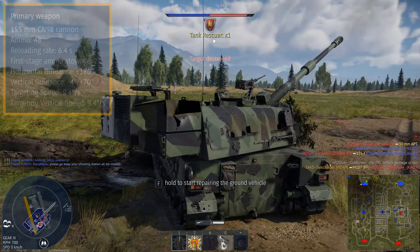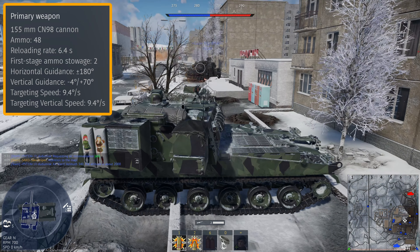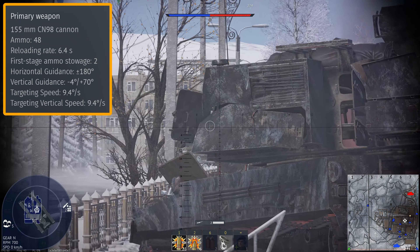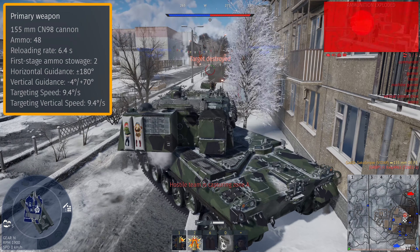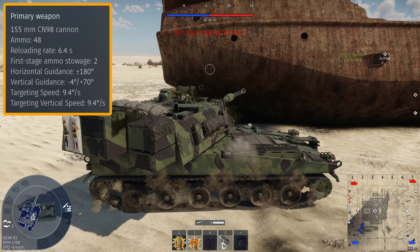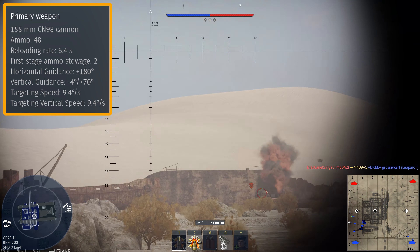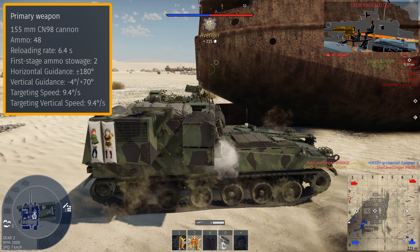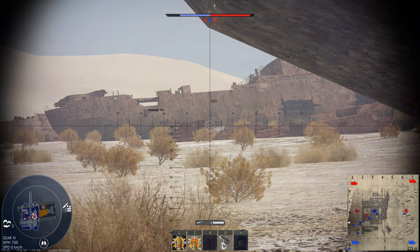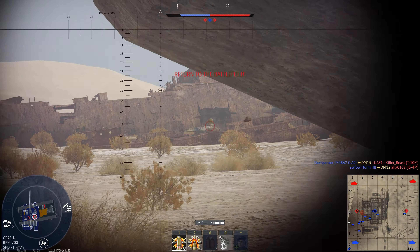Onto the main gun — this is the 155mm CN-98. One of the biggest downsides of the Vidar is the gun depression; we only have 4 degrees. This means we can't really use depressions in the landscape, and going hull down isn't really an option. It also makes it harder on maps with hilly terrain — you can't peek over and get a long range snipe, you have to expose your vehicle a lot. This is a little tricky in up-tiers when enemies have gun stabilisers. Speaking of which, the Vidar does not get a gun stabiliser, which is a little bit of a let down — but why would you put a stabiliser on a fire support weapon?